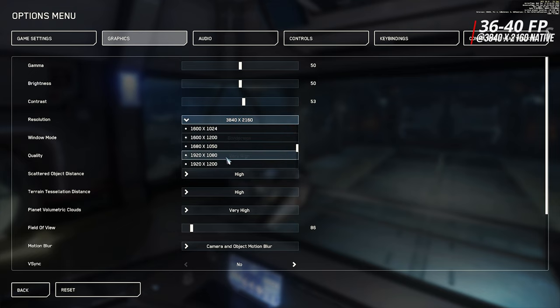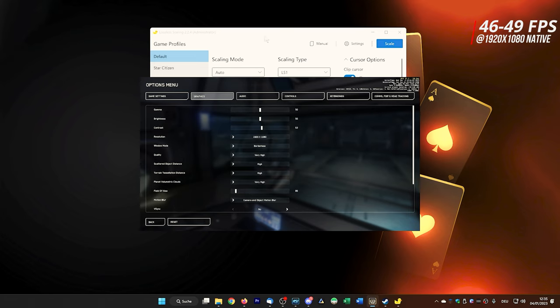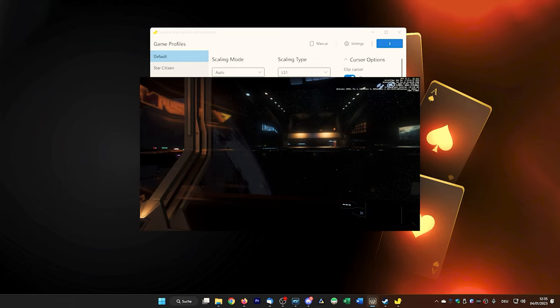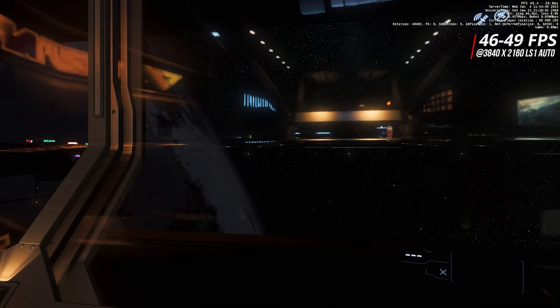In the game menu, we select the lower resolution — not the native one — in frameless window mode. In our case, we go from 4K to Full HD. We leave the scaling tool in Auto mode. In the open scaling tool, we first select LS1 as the scaling type and click on the Scale button. Now we switch back to the game and after 5 seconds, the scaling by LS1 becomes active.